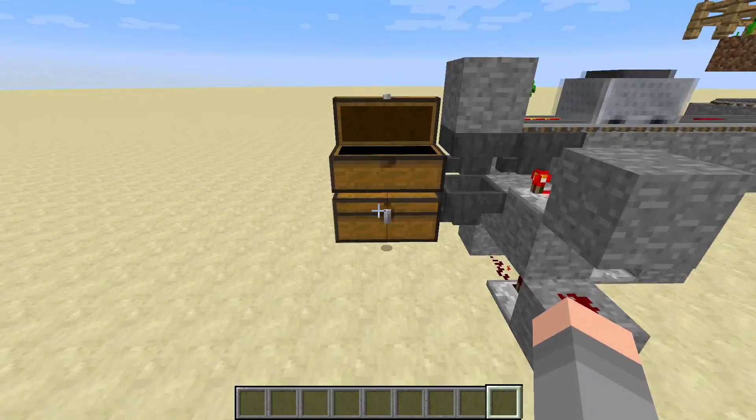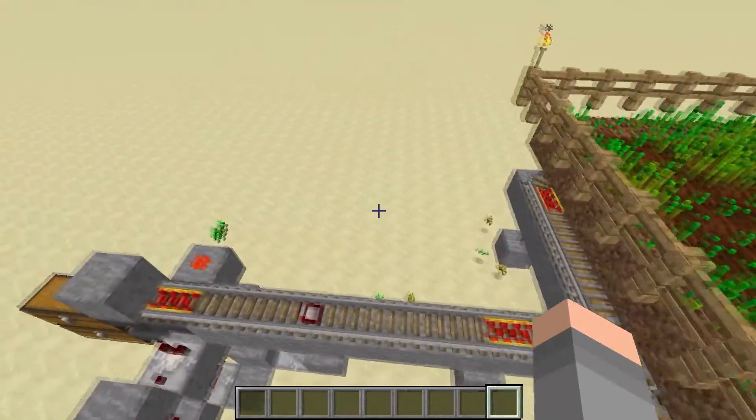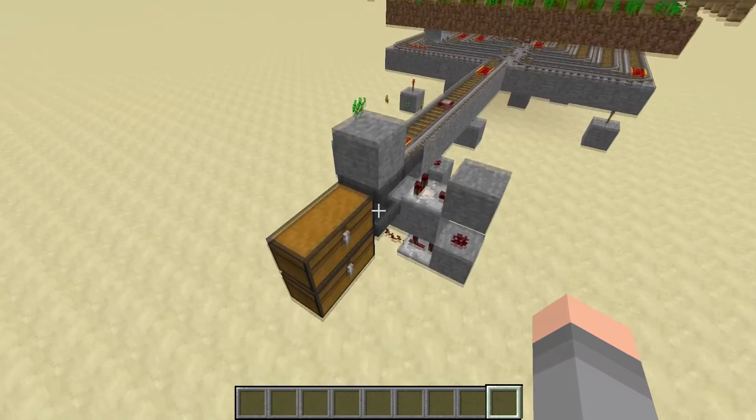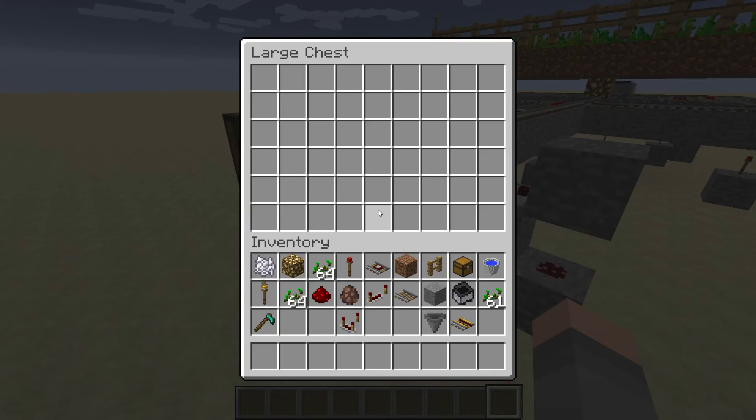It stops for a second, loads up the chest a little bit, and then keeps going. It has a ton in the hopper right now, but that's only because I sped up the game mode, so it's going a lot faster. I'm going to teach you guys how to build this.